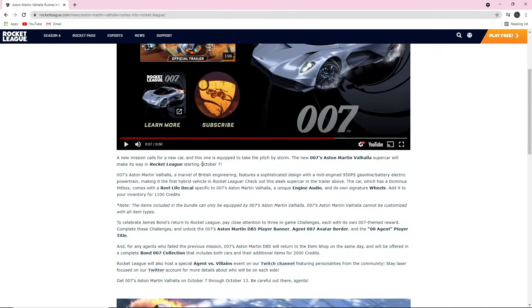And I forgot to mention, this is actually coming October 7th. I don't know if it said it in the video, but it's October 7th when this will hit the item shop. But also, there's going to be a little James Bond event, because there's going to be some challenges, which will give you the Aston Martin DB5 player banner, the Agent 007 avatar border, and the 00 agent player title, which is pretty cool. They'll be free from challenges, which will be very, very chill.